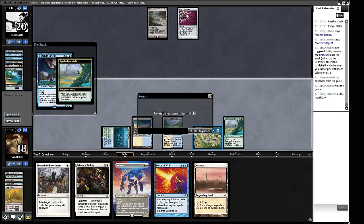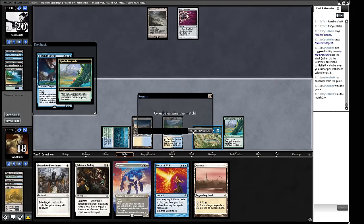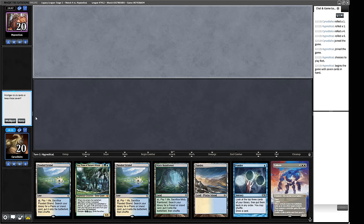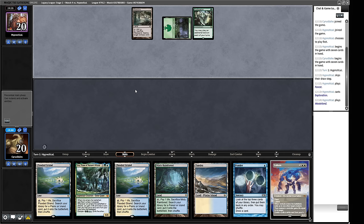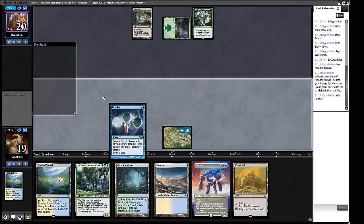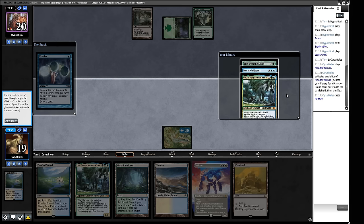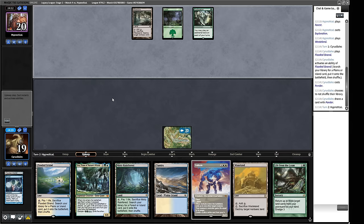Wastelands are good, as it turns out! We are now three-and-oh — this deck is chugging along nicely. We haven't got to Plow anyone under yet, which would have been fun in that last one, obviously not for our opponent. All right, let's get to round four! Opening hand — Island, Ponder — seems fine. We can start cycling the Ketria Triome, get Life from the Loam going, make a Murktide and hope they can't answer it. One of our previous rounds was against a Lands player after all.